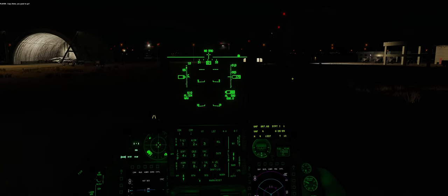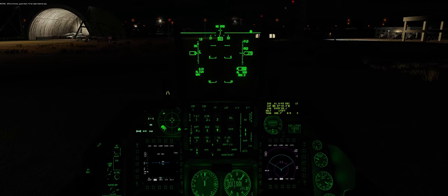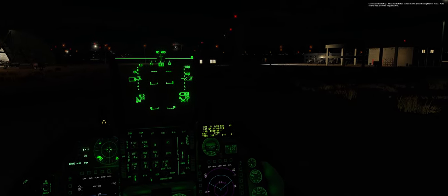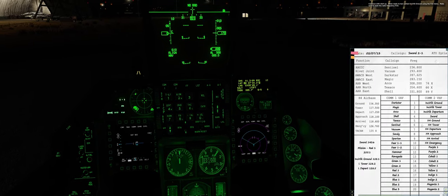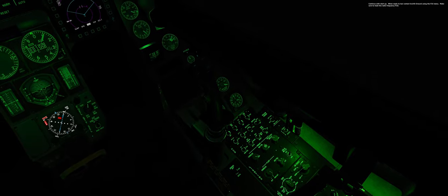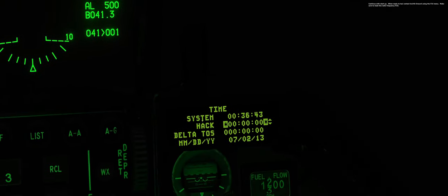Radio check — copy, rotor, good to go. Affirm, good start, I'll be right behind you. Continue with startup. When ready to taxi, contact Insalik ground using the F10 menu — make sure to reset the radio frequency first. We're still on the startup frequency, so Right Shift + K, Insalik ground is COM 2, channel 1. COM 2, 1, enter. Reset, ready to go. Continue setting everything up.